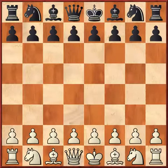The first type is pin, next deflection, overload, decoy, double attack, fork, discovered attack, clearance, abstraction, remove the defender, and many other things. We are going to learn everything one by one in this tactical situation.